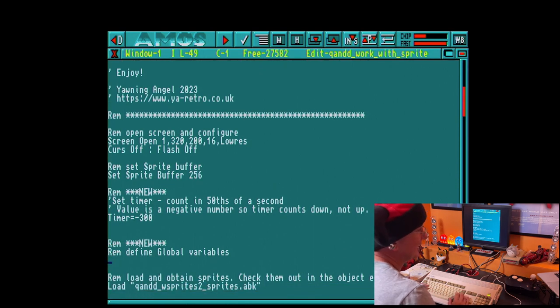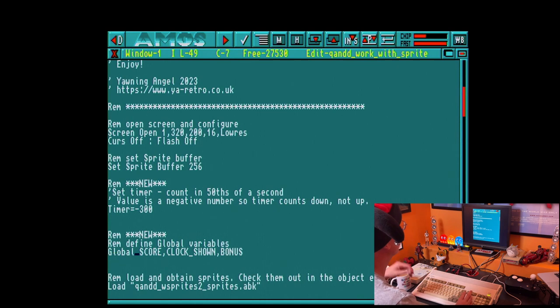We need some global variables in here. So our global variables — we're going to define as usual. Global: we're going to have a score. We may have defined these already, but I'm just defining them here for completeness. So we've got a variable called score, which unsurprisingly holds a score value. We've got a variable called clock_shown — has the clock been shown, yes or no? And we've got a bonus value, which will come into effect when the clock appears.